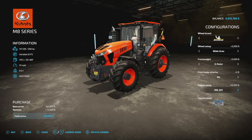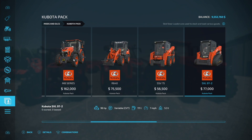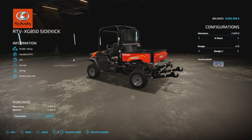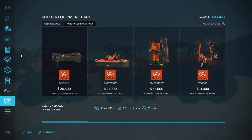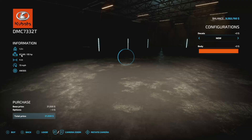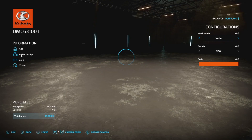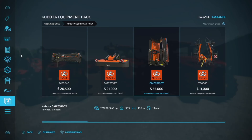All three are equipped with Michelin wide tires and they've got the largest engine possible. It is possible to use other pieces of equipment from the DLC like the M5 Series, or throw a three-point on the Sidekick, but we're not going to do that today because it's probably not what 99% of players will be using. So what are we going to use? We'll start with the Kubota DM 5040 mower and the DMC 7332T front mower.